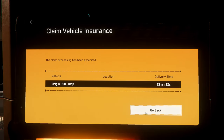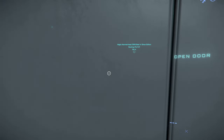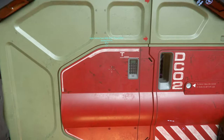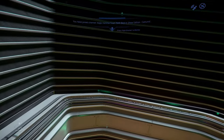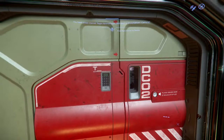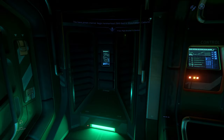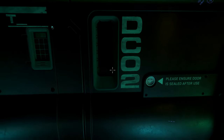This first iteration of docking ships at stations is actually quite okay — auto docking works nicely. But we need a way to store our ships. I really don't want to have to claim my 890 Jump each time I am docking at a station, and I don't want to leave my 890 here. I hope you found this interesting — see you next time, bye!